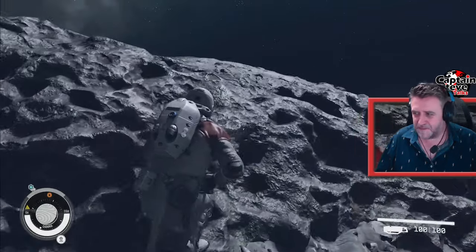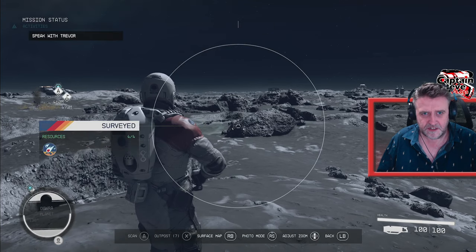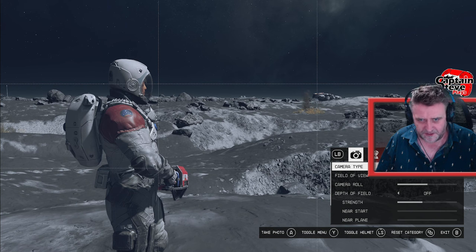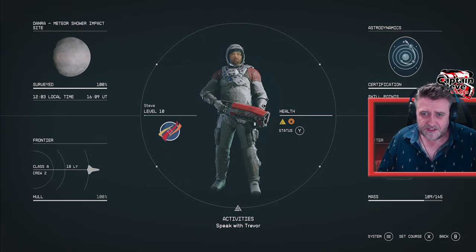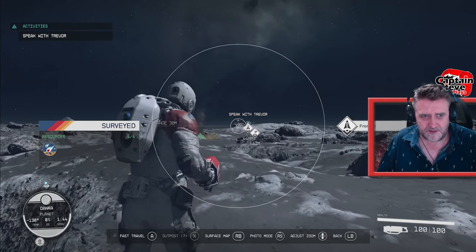There's not much else really to take pictures of on this planet. It's not really much of a planet to write home about, is it? So there we go, that's the photos. I think we'd better head back to the old ship. I quite like the desert area on this biome — that was quite cool. But other than that, it is what it is. There's my ship, over there. Fast travel, I guess.